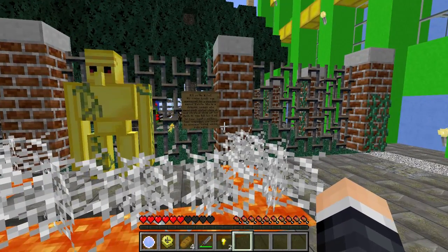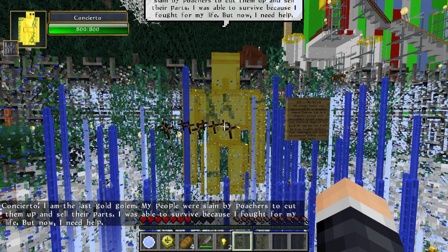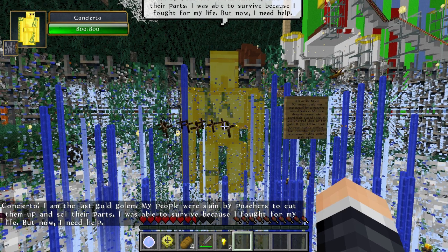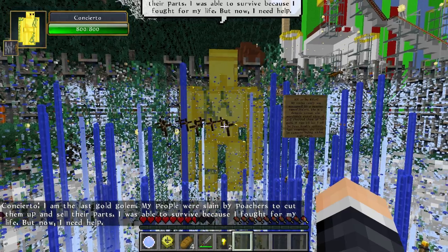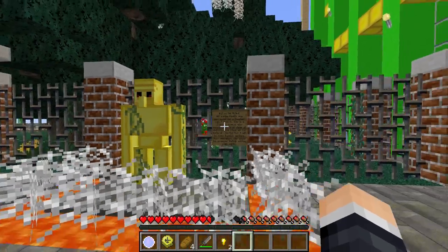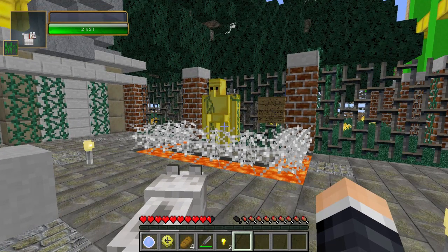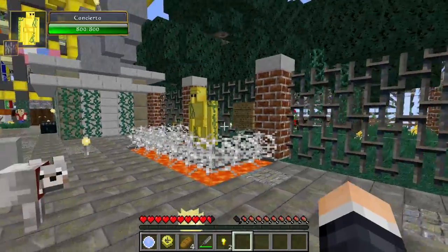The mission for this one is called 'Kill or Be Killed.' Let me click on him. 'I am the last gold golem. My people were slain by poachers to cut them up and sell their parts. I was able to survive because I fought for my life, but now I need your help. My entire family was massacred by a poacher named Valerie - a demonic woman who mercilessly slayed them all and chopped them up for gold. If you kill her, I will be your humble servant. She could be someone hiding in plain sight.' Now this mission is going to be really hard - I won't unlock it until episode five, so I'm going to leave it. His name is Concierto, by the way.